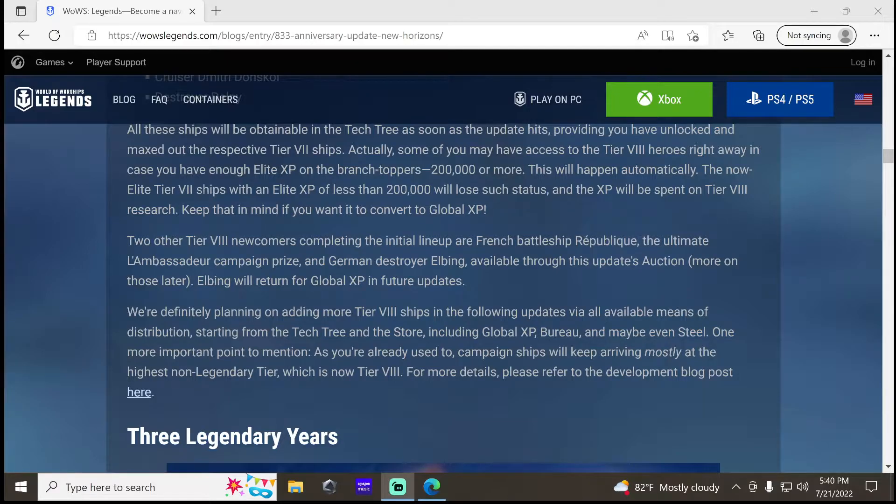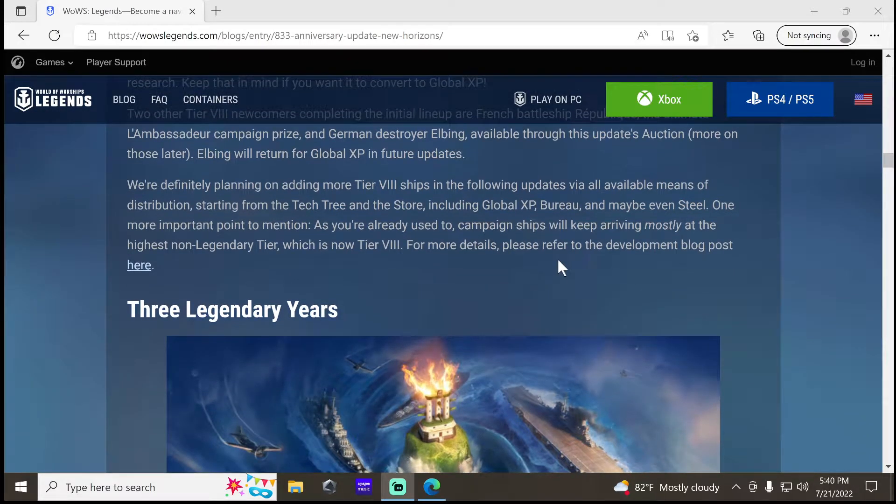There will be a new German destroyer premium — the Elbing. It'll be available in the auction, but it will be returning for Global XP in the future. So more than likely, just wait to get it for Global XP — I probably wouldn't waste money getting it through the auction.